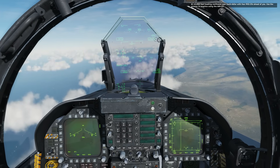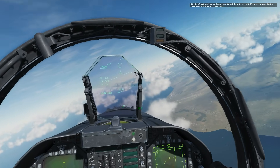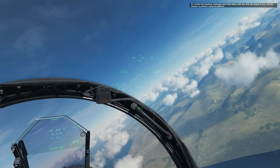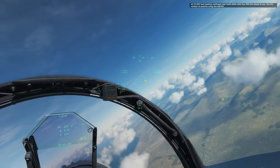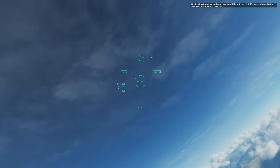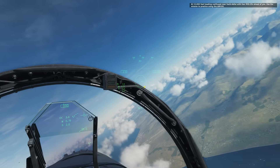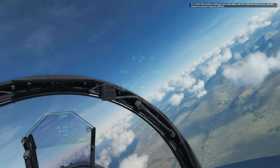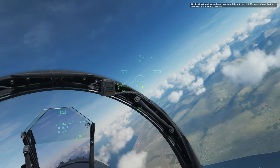Let's use the sight now and fire a sidewinder in the non-radar mode. First, we select our sidewinder. There's now this circle on the display which essentially becomes the ball sight of the missile. We want to maneuver so the hostile is inside that circle. Then I'm going to keep my finger on the cage/uncage button until it locks onto them, at which point I release the cage/uncage button and fire the missile as normal.